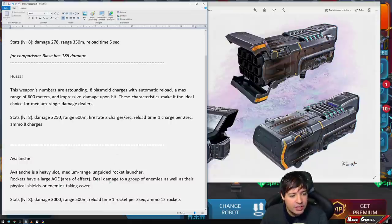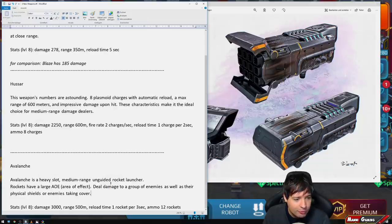The Avalanche is a heavy-slot, medium-range unguided rocket launcher — no aiming required, like the Hydra or Spiral. Half the rockets have a large area of effect, dealing damage to groups of enemies as well as their physical shields and enemies taking cover. Stats are 3,000 damage per hit at level 8, with a 500-meter range.